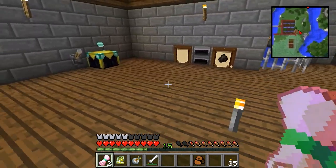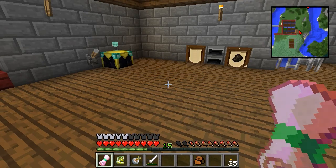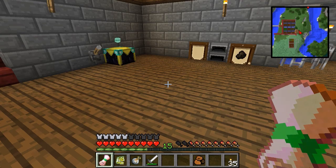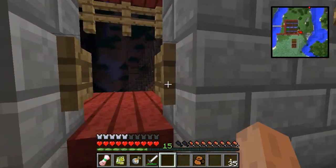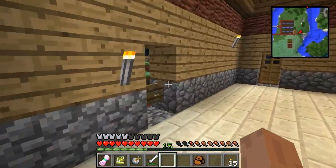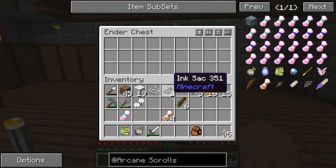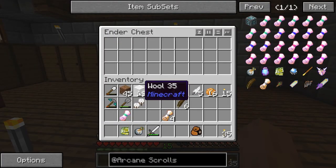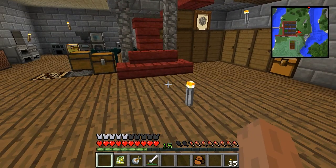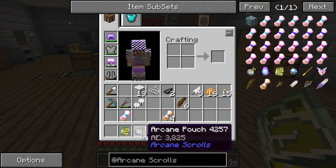I'll set the amount and write the scroll. Now we have a scroll of storage. It has an AE cost of 25, so I'm assuming it'll take 25 out of this pouch, and it will also consume the scroll itself. Let's close everything up. Right-click the scroll and it gives me the contents of my ender chest. It consumed the scroll and took away 25 AE.